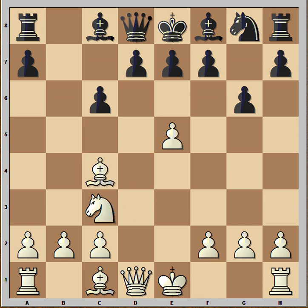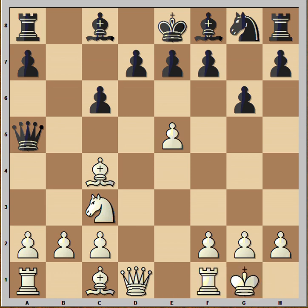Bishop to c4. Queen to a5 attacking the pawn. You would expect White to play Bishop to f4, but he didn't — he castled. And Black captured the pawn on e5, so Black is better materially but is behind in development.